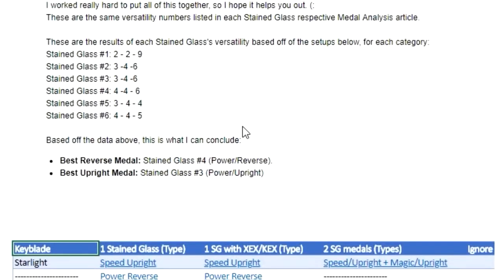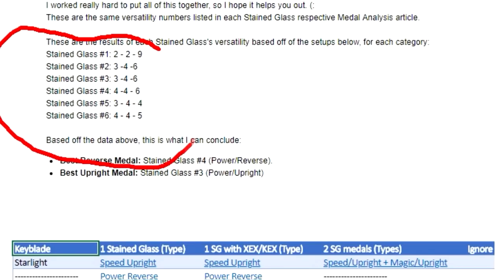Right above that spreadsheet I tallied together the number of times each specific individual stained glass metal was used in each of the setups, put together the totals, and arrived at the data shown there. For reference, I have stained glass number five as the Speed Upright metal and stained glass number six as the Speed Reverse metal. The numbers next to them are organized in the same order as the spreadsheet: the first number accounts for one stained glass metal only, the second for stained glass plus Kairi/Xion EX, and the third for using two stained glass metals.